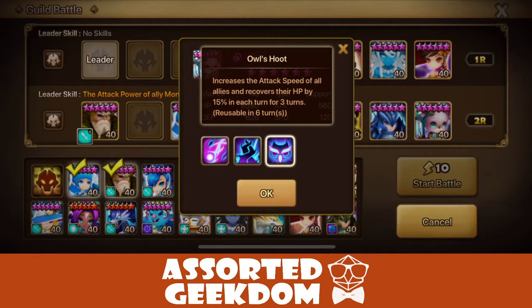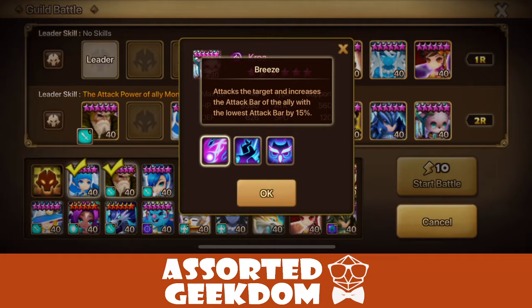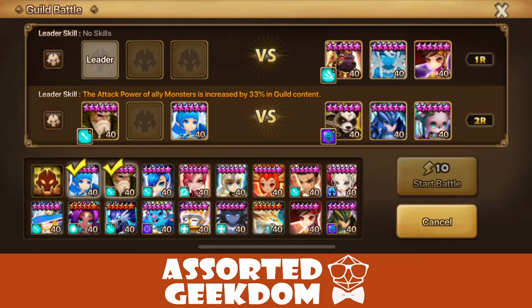This secondary team on the bottom — Croah is an interesting unit. A lot of people are familiar with the fire Harg, but fewer know the dark Harg. He increases the attack speed of all allies and recovers their HP — pretty standard with Owl's Hoot. His other skill attacks the enemy, decreases their attack bar by a significant amount, and lowers their attack speed.